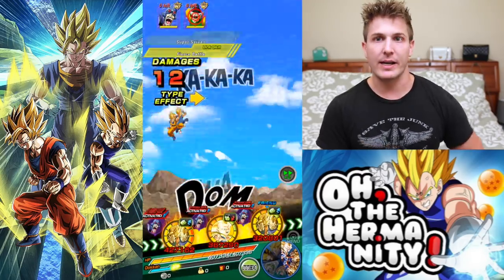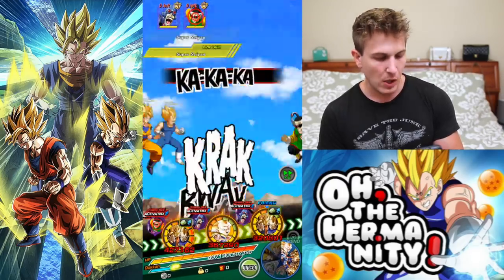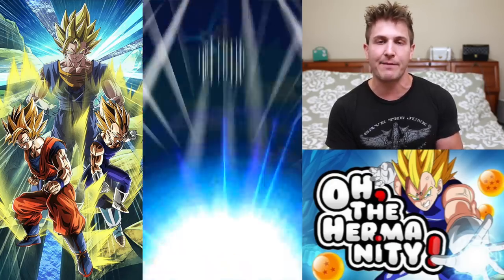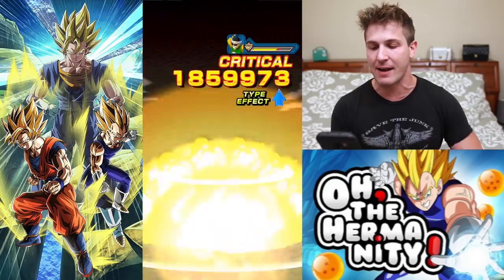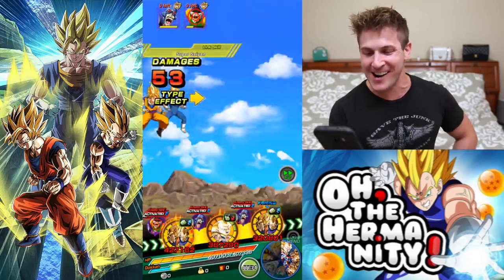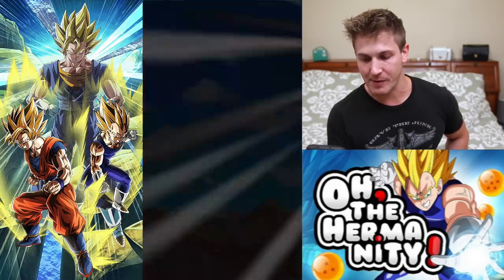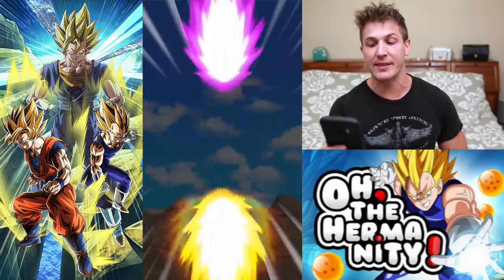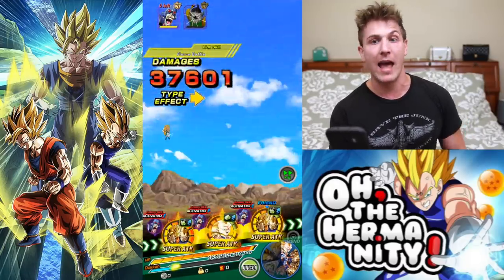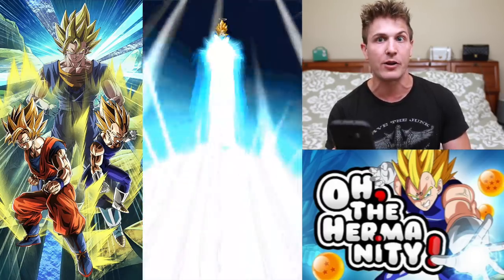Take out Master Shen real quick. He blocks so well — only taking 109 damage. If it was any other unit you'd take 40,000 to 50,000 every time you got hit. Nice, my boys are doing some work. Let's see if Gotenks can finish him off. Gotenks is one of the highest hitting units in the game — he's a powerful unit to have. If you have him but haven't been putting orbs into him, I definitely would.